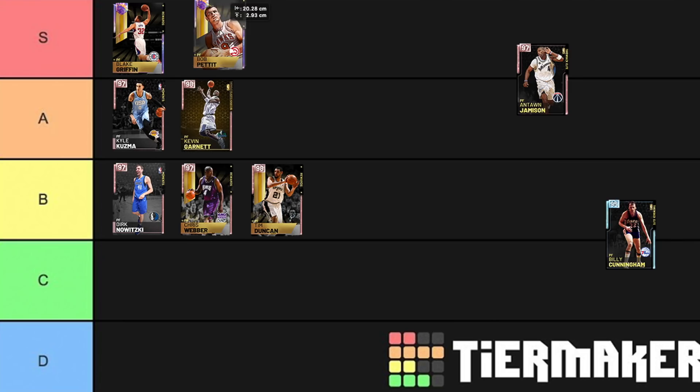Bob Pettit is a Limitless range shooter with base 11 — he goes into B tier. He can speed boost, he can defend, he can go to the basket. Bob Pettit from the 1950s windmill dunking, shooting from Limitless range, and has base 11. Like, it does not make sense. But nothing in 2K this year really makes much sense. So Bob Pettit, without doubt, is in S tier.